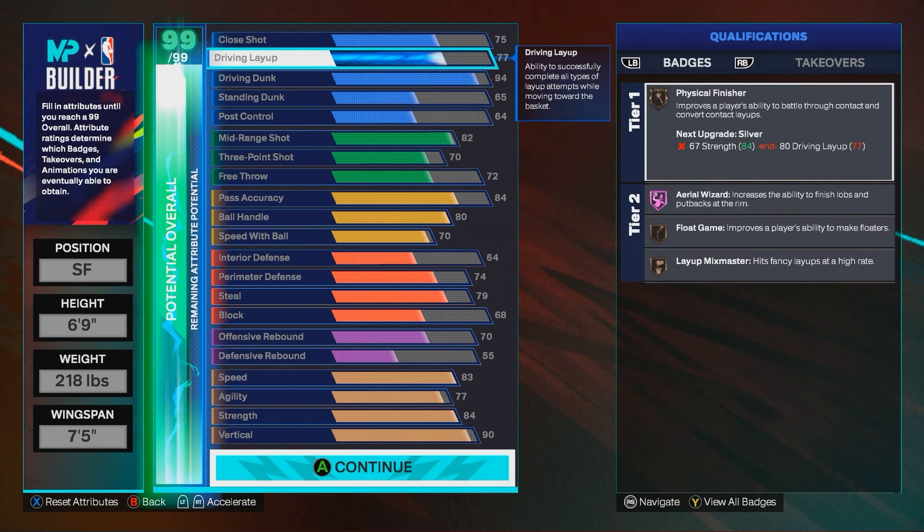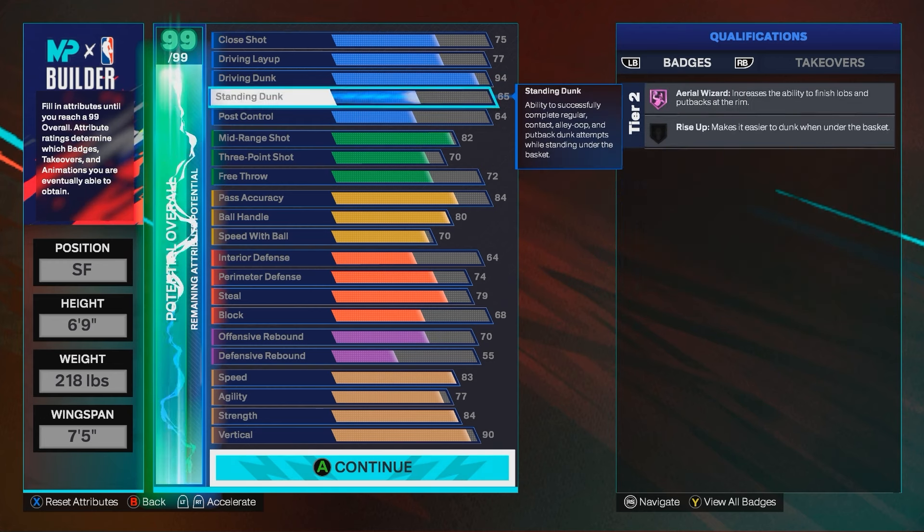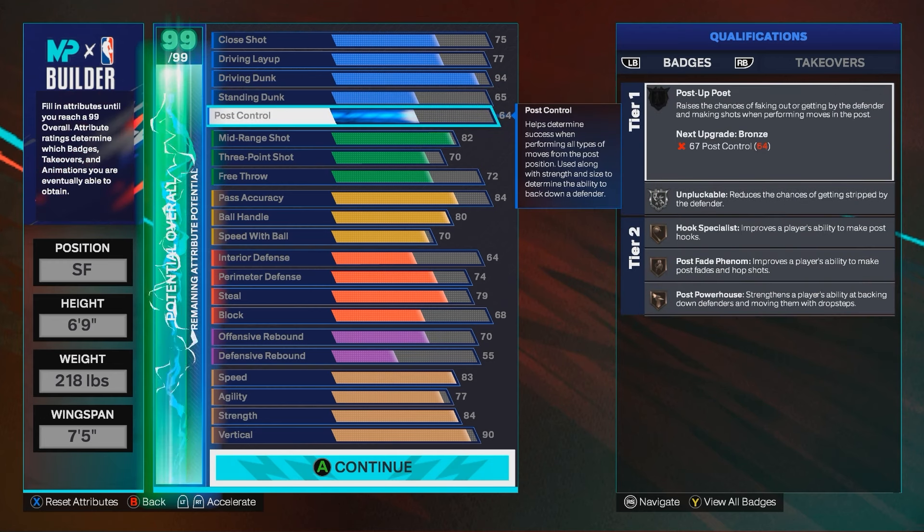So here's how I made the build: 75 close shot, 77 driving layup — both go up because of your driving dunk and your mid-range. Put your driving dunk to a 94 with the max potential of 99, because when you put on your plus five cap breakers you put it on this and get it to 99. Standing dunk is 65 so you can get standing dunks. Post control 64 — that's really as far as I can get it without taking away from the build. If you want higher post control because LeBron does have some good post control, I'm not sure what you would take away.